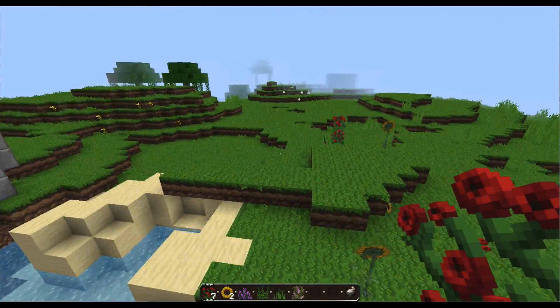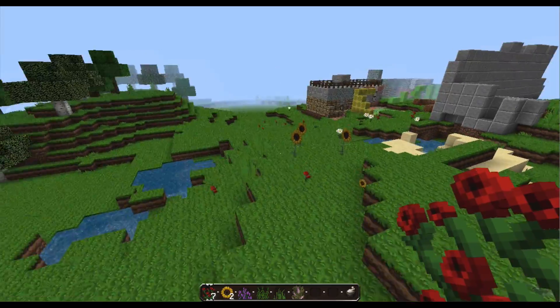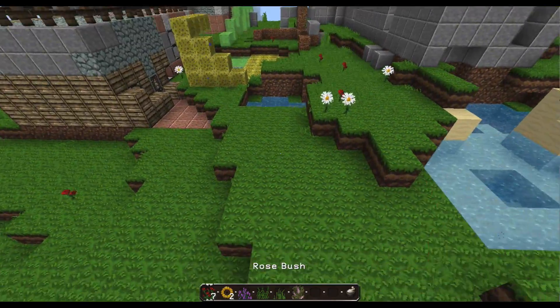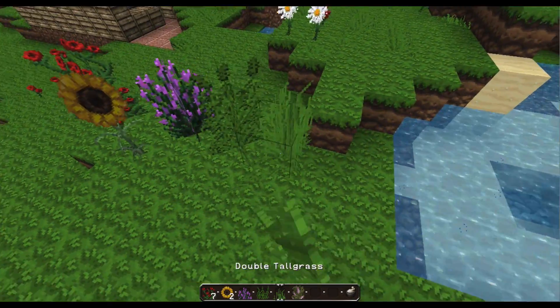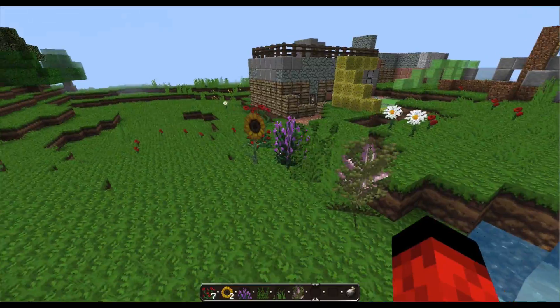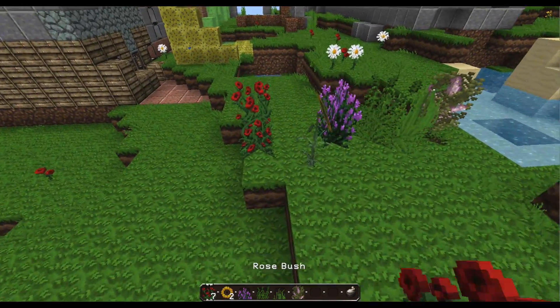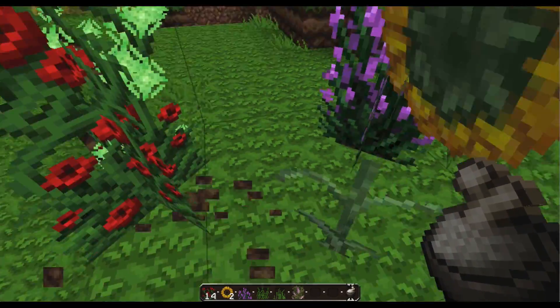Hello and welcome to another Minecraft video for bugs and glitches. I just recently found out — I just started doing random things and found this. Any tall item for like outdoors on decorations, such as these flowers, if you bone meal them, they get duplicated just like that.